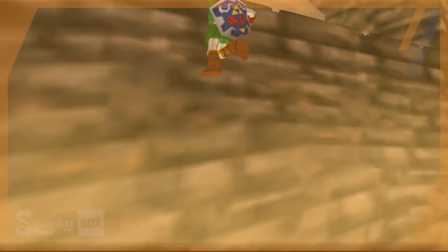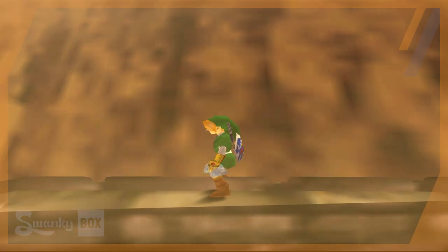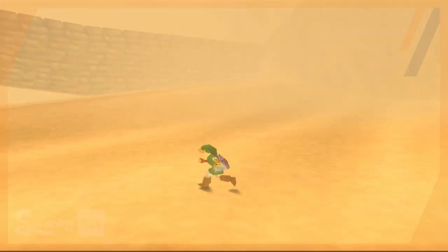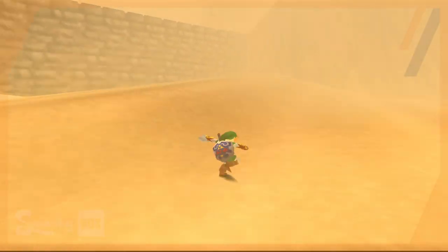It makes me wonder if the original map changed later on and they removed certain aspects of geometry they thought didn't actually matter. But we can walk along these walls, and we can also jump down to the desert from behind them.